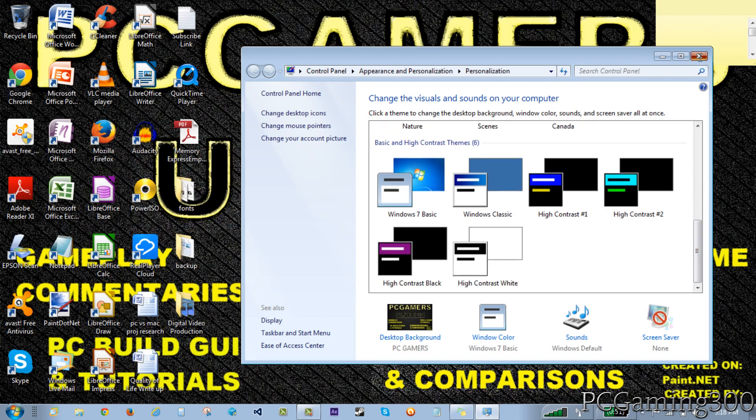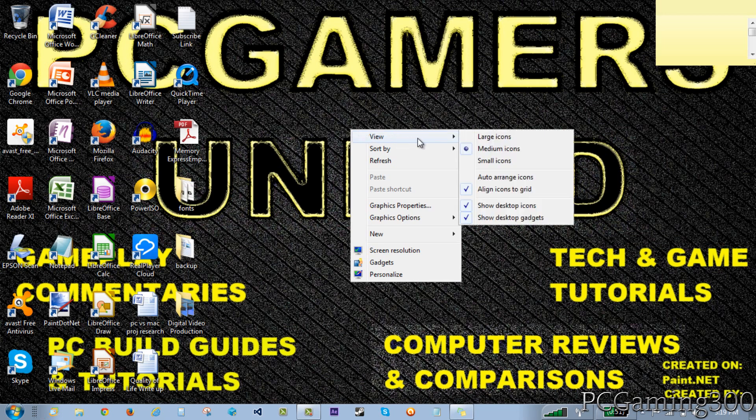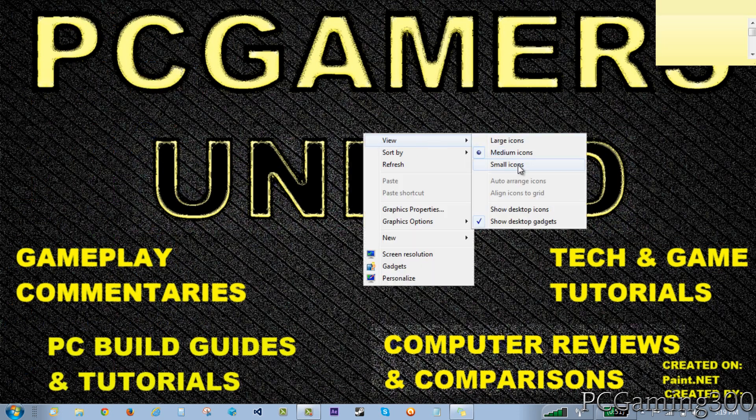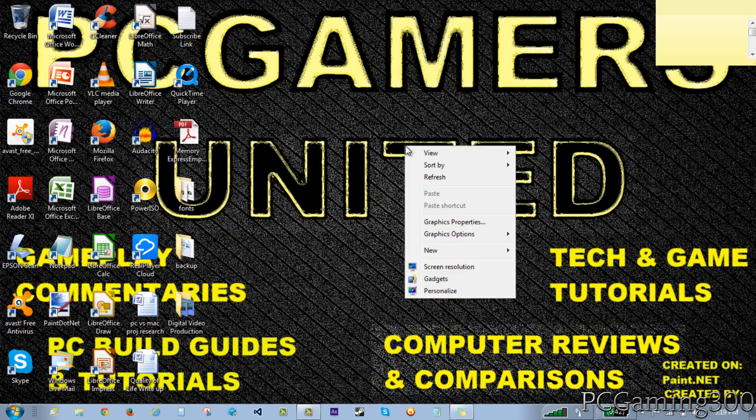Another thing on your desktop is your desktop icons. I have a fair number of desktop icons. If you can find anything you don't need on your desktop, you could remove it - for example, fonts or other things you don't really need there. Or if you still want them, you can right-click on your desktop, go to view, and click on show desktop icons to hide them all. Whenever you want to use something, you can click it again and they'll pop back.